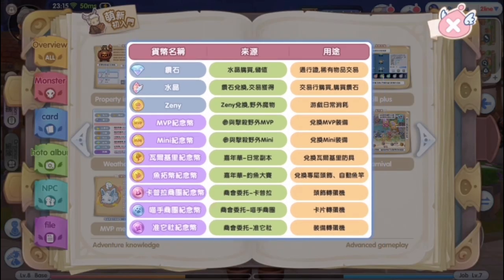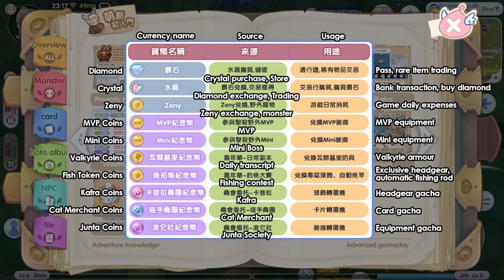Last but not least, the game currency. This is a list of currencies used in the game. Here you can see where to get the coins and what specific coins are used for. Take some time to look it through. I can see 3 gacha currencies there, so I wonder how this will benefit the game.